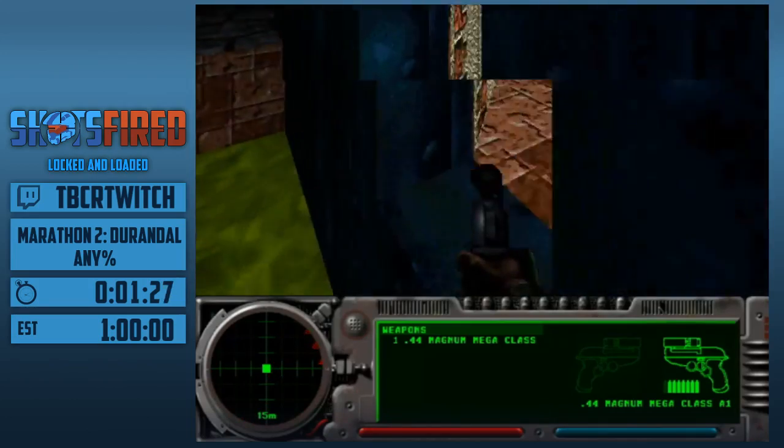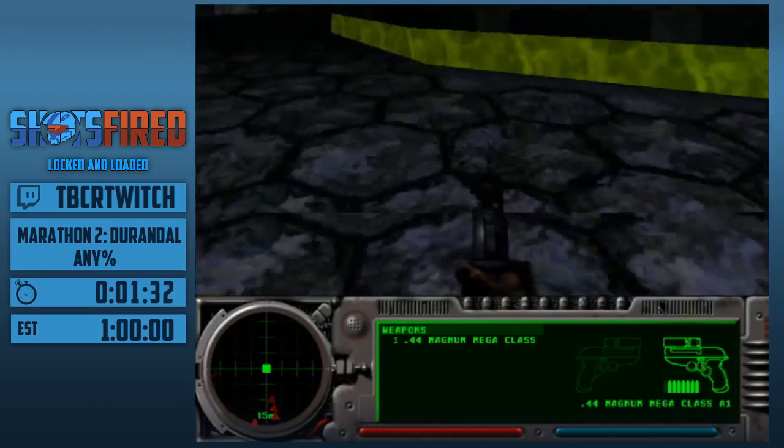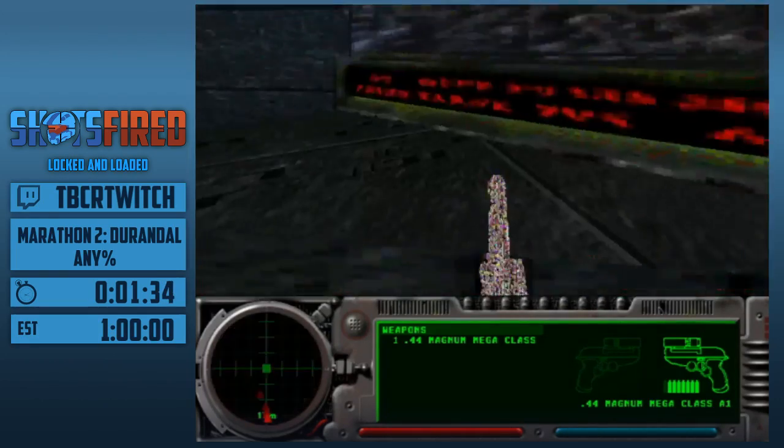We're going to come over here. We're going to activate a trigger which will open the wall that we need to head to, and we're going to come this way to the turn.